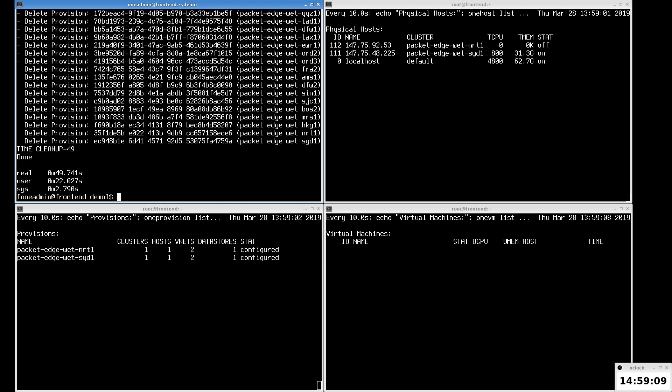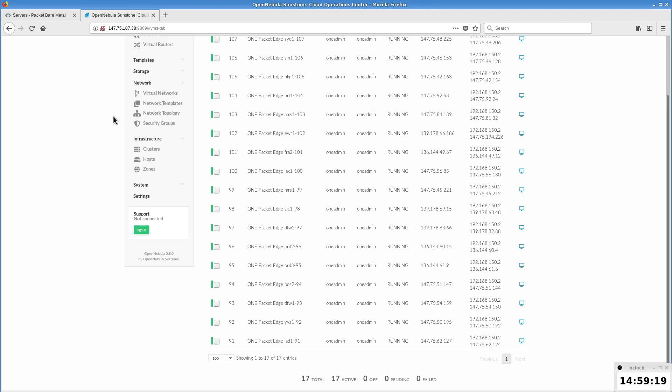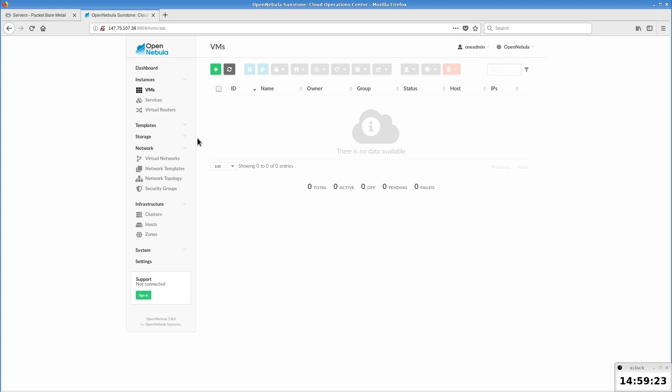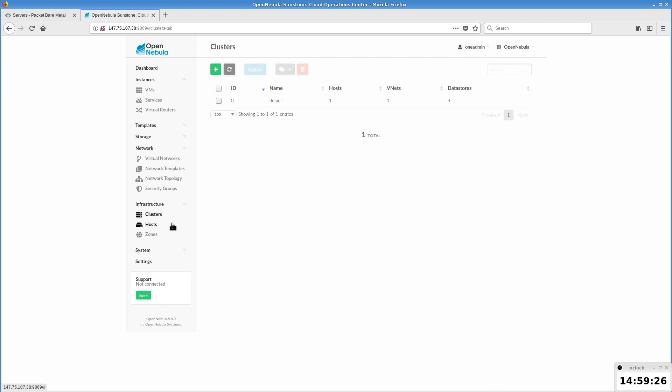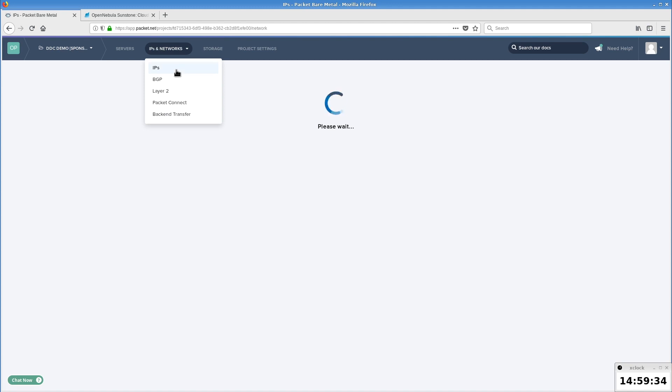Everything's done in just about 50 seconds. At the end we confirm there are no virtual machines, no clusters, no hosts except the initial default ones in OpenNebula. The Packet dashboard shows no hypervisor hosts, and all the dedicated public IPv4 ranges are gone.